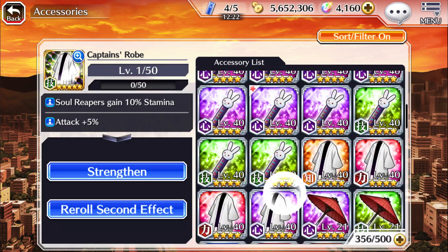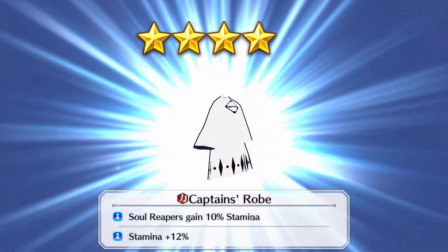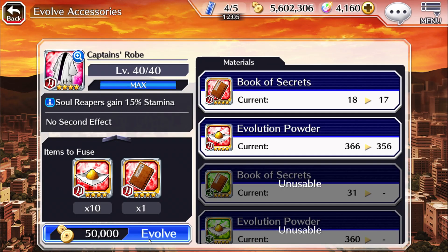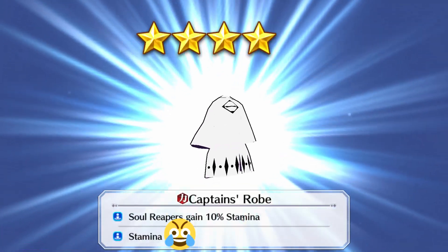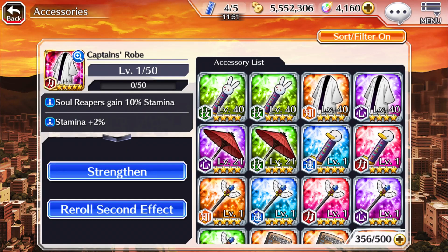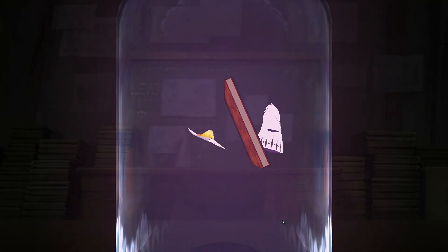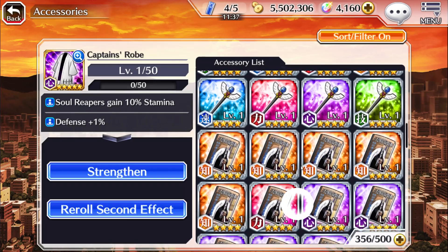If this is 30 attack I'm gonna be sad — okay, 20, good. I actually don't need 30 attack. Let's see if we can get 30 spiritual pressure on the red captain's robe — nah, 40 stamina. In this day and age, 40 stamina isn't really that great unless you're making a stall team for PvP. Other than that I don't really see a good reason to do it. Let's do the purple captain's robe — I want to get 30 SP on this one.